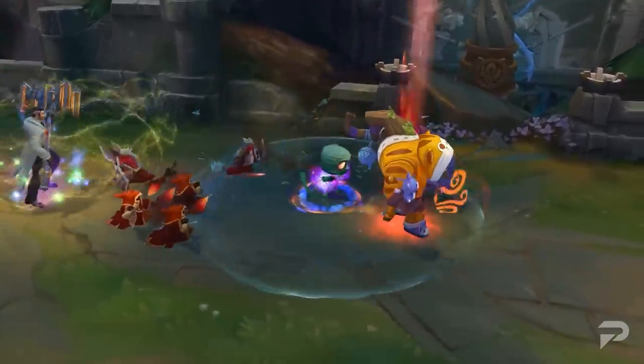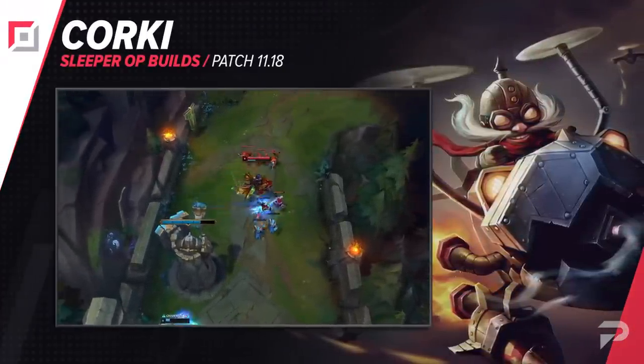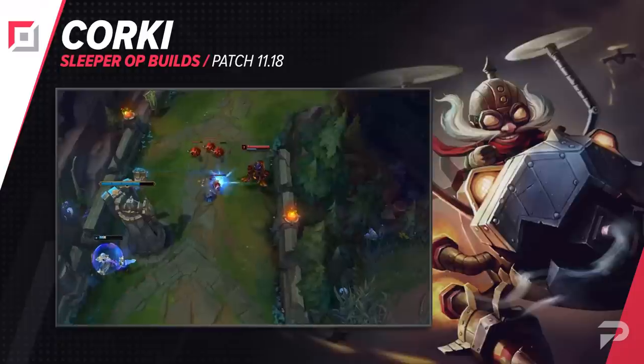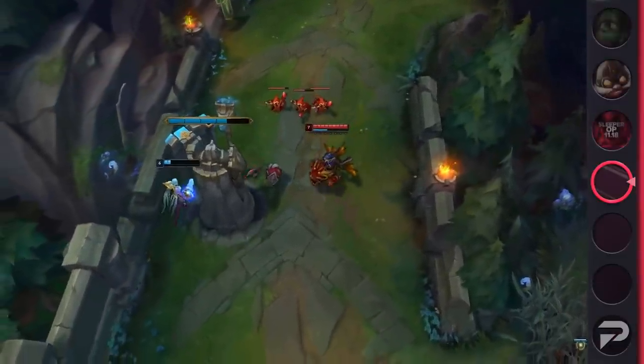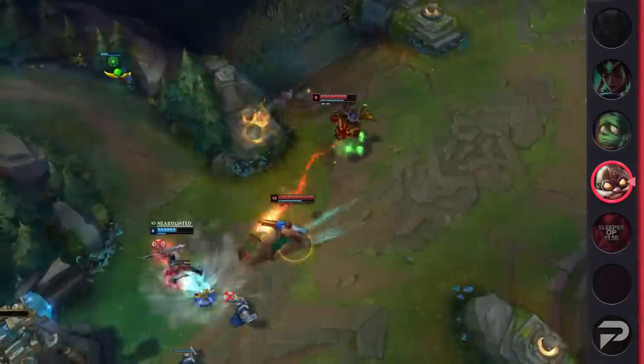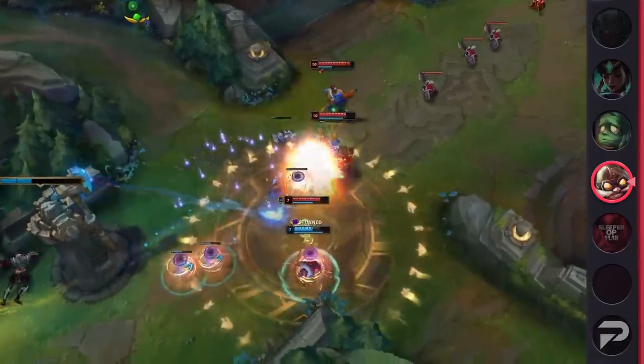We'll start things off with Corki Top. For one reason or another, Corki has been really unpopular this season, and when he's played, he actually does pretty well, sitting around 52 to 53% win rate in the mid lane. That may come as a surprise, but you'd actually think a squishy scaling marksman would be just smashed by all the bursty assassins in the lane, but his range and the escape from Valkyrie makes him a really safe, consistent pick.